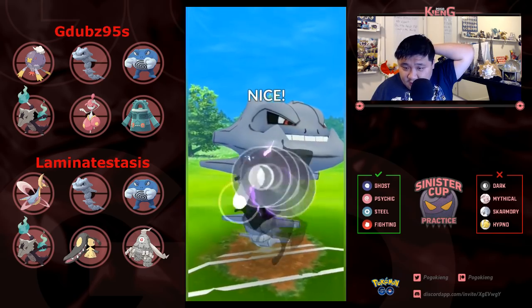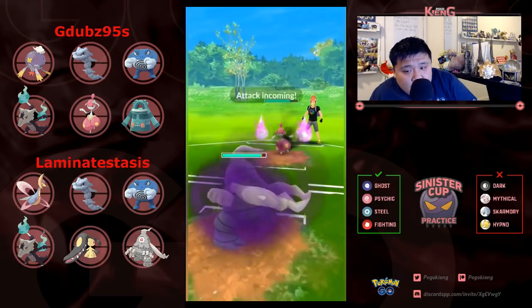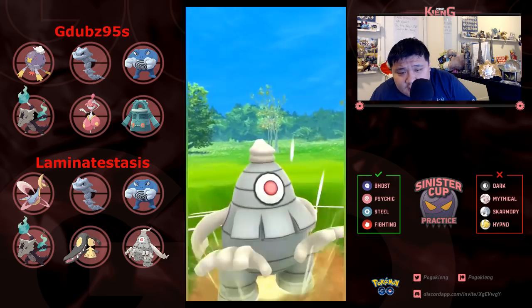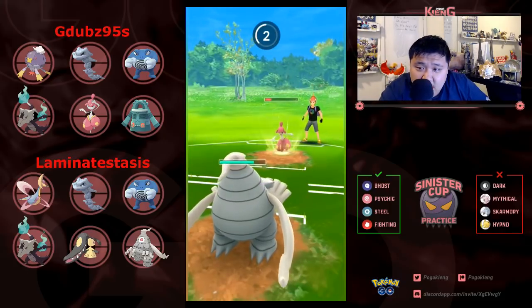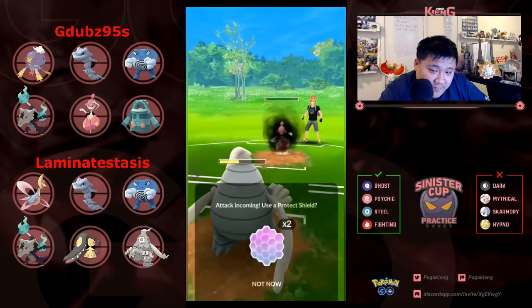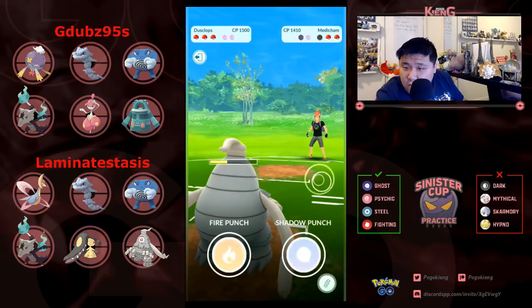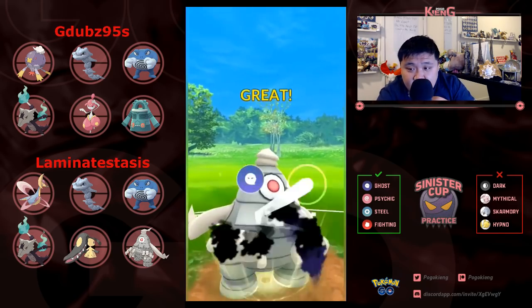Nice switch into Medicham to catch this Crunch. Both situations are pretty good — obviously it's going to be Ice Punch. Ends up being Power Up Punch. Not sure if I've seen Medicham from this person's lineup yet. Going to be a Psychic maybe — Ice Punch, okay. Don't shield — ends up just being a Power Up Punch. Then here comes the lone Marowak with a bunch of energy loaded, should be able to land two Shadow Punches pretty easily.